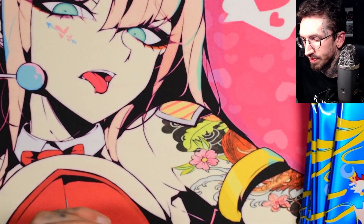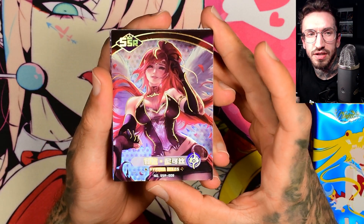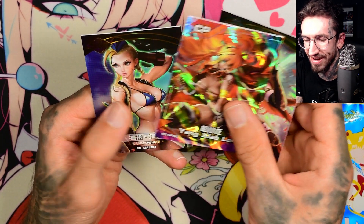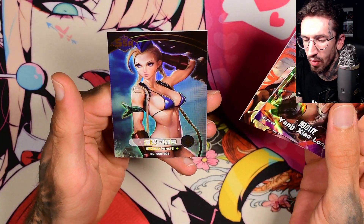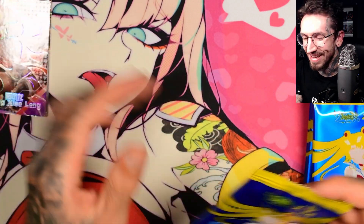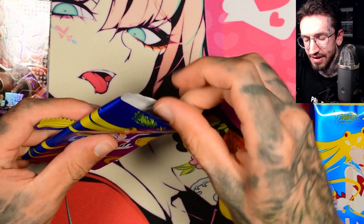I really love how they made this box, this feels very very special. But sadly there are not so many cards per box. We start with Piara, and a CP card — Chang Xiao Long — okay, and SSR Cammy White. I'd already forgotten that there are only three cards per pack; I was looking for another card thinking there were at least four per pack.